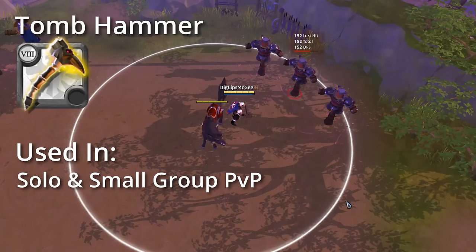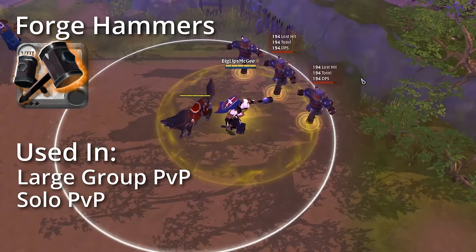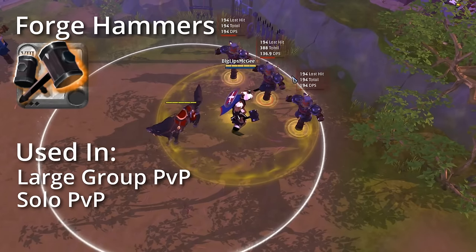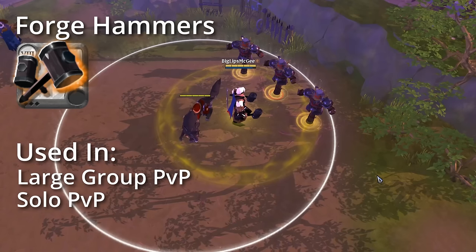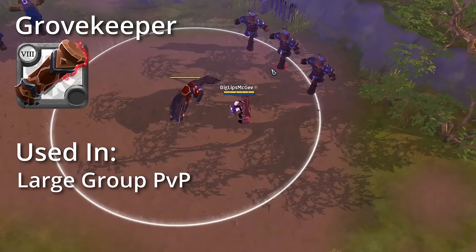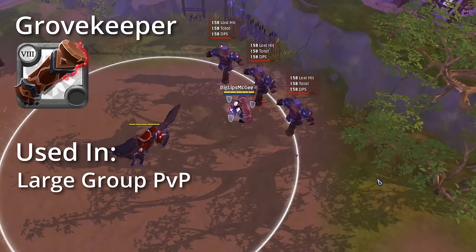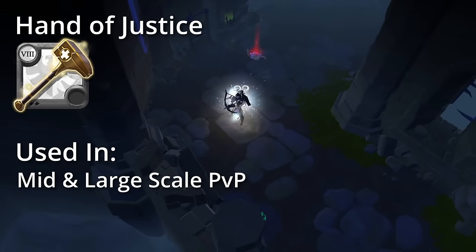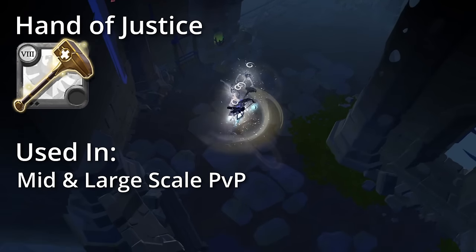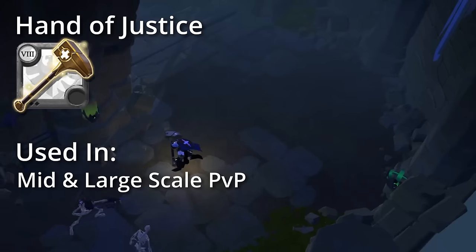Next is the Tomb Hammer, which summons a skeleton hand from the ground to stun enemies in a small AoE, mainly used in solo and small scale PvP. Next is the Forge Hammers — you can become a giant, slowing enemies in an AoE around you, and you gain the ability to slam down your hammers to knock them up, mainly used for solo PvP or as a defensive tank in large scale PvP. Next on the Hammer list is Grovekeeper, which leaps up and slams down in a large AoE providing a very long stun, mainly used in large scale PvP as a defensive tank. Last but not least for Hammers is the Hand of Justice, which spins around pulling enemies near you and then knocking them up, mainly used as an offensive tank in mid to large scale PvP.